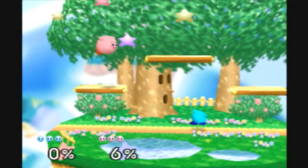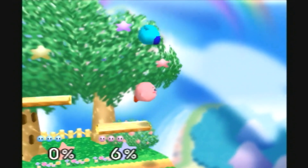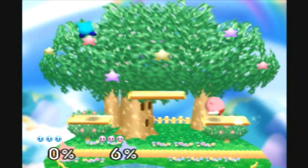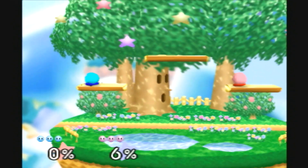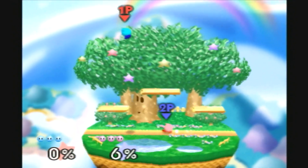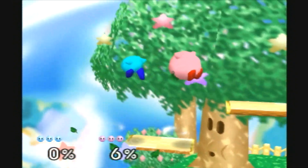What does up-A do again? When you're in the air, up air — it's not very strong, but that attack, no matter how much damage someone else has, it always does consistent knockback. That means no matter what their percentage is, they'll always get knocked back the same distance.